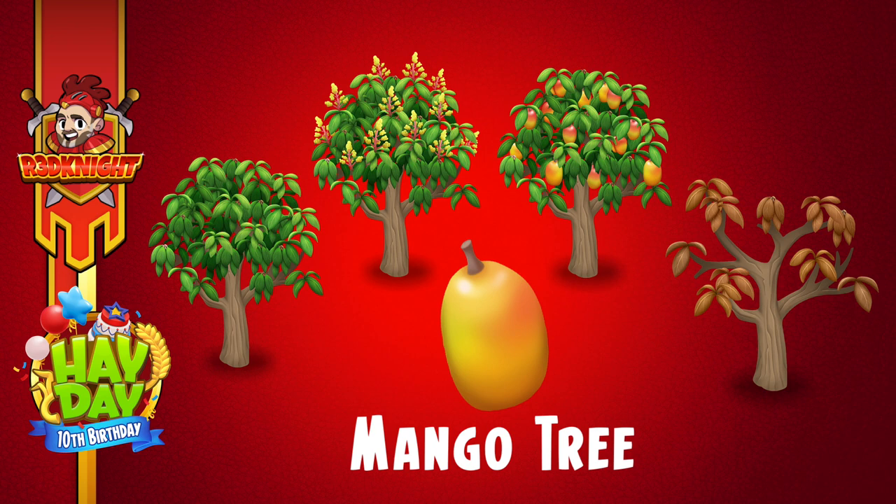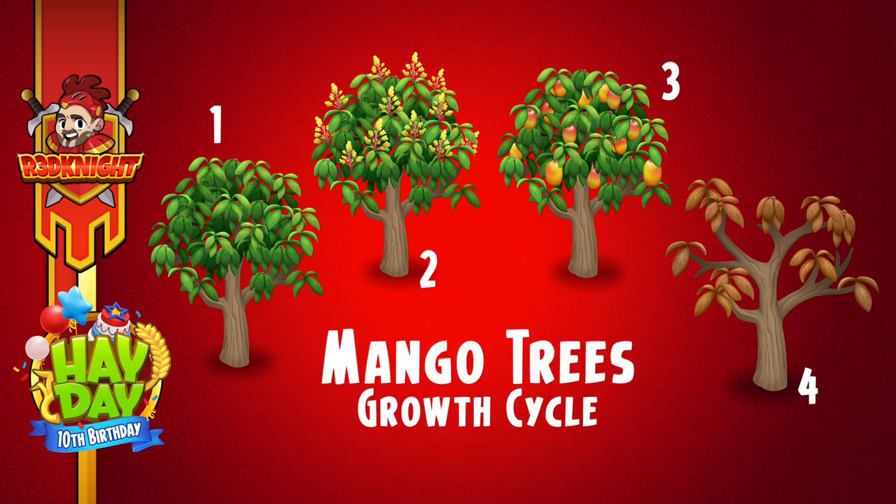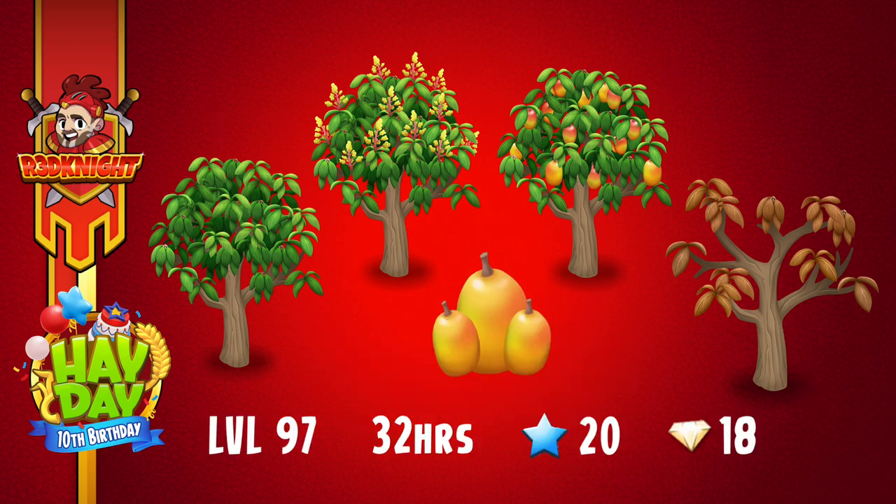I can plant lots of those. As they flower and bloom and start fruiting up they will look gorgeous. Like with most trees in the game you've got the option to chop them down and push them through the cycle, gaining XP and coins from selling resources and speeding them up if you want to. They're available from level 97, they take 32 hours, you get 20 XP points, and if you decide to speed them up that's 18 diamonds. So that's okay in some ways.